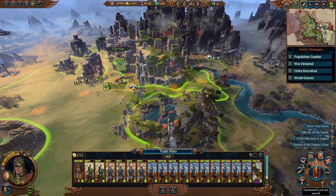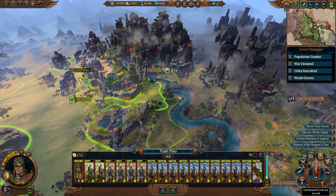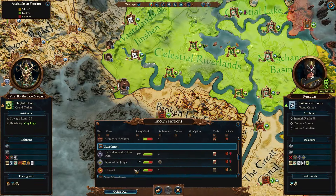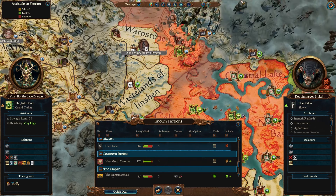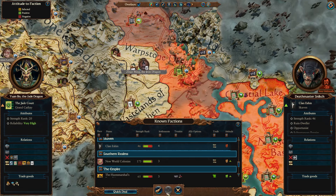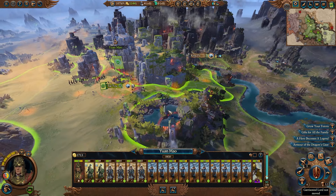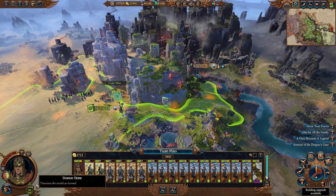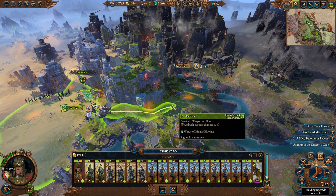Yuan Mao, you're over in Taitzu - I think we're going to hand that over to little brother Zhao right away. We're going to move to see about attacking Jingpo. Let's see if we've met Eshin yet. Oh, Skaven - there they are. Eshin is only fighting Miao Ying, so we need only stab them in the back. That should give us good standing with Miao Ying. We'll just come out of Taitzu and go into in-camp stance.